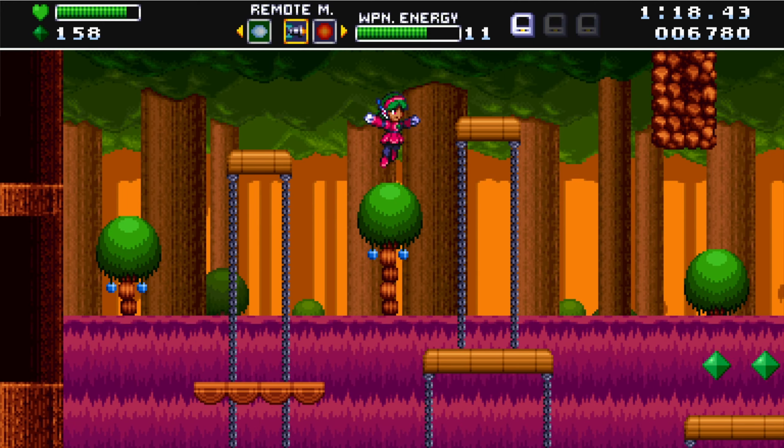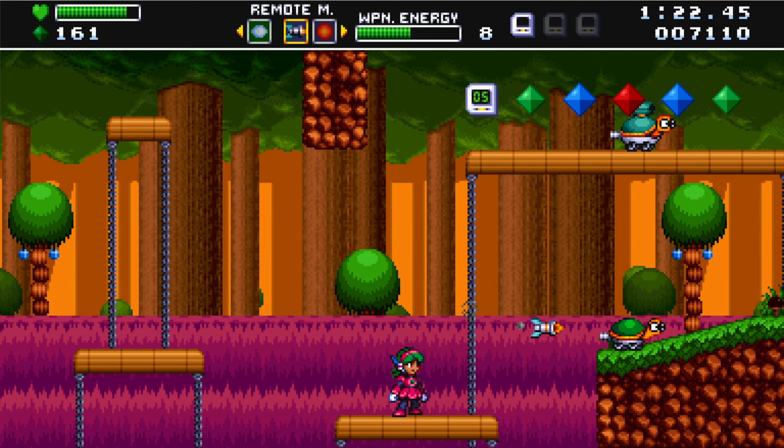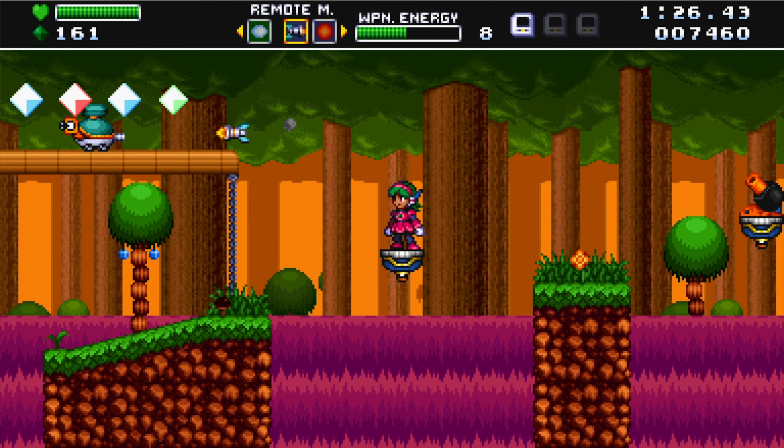So if I pick up a weapon and it's already in my inventory, I just get more ammo. And all my weapons, save for the default plasma buster, pull from the same energy pool.